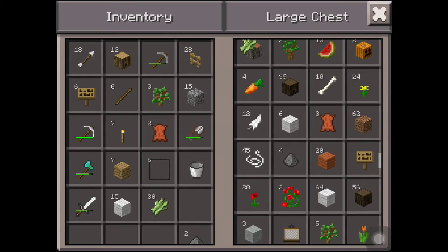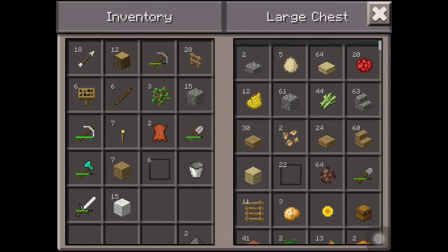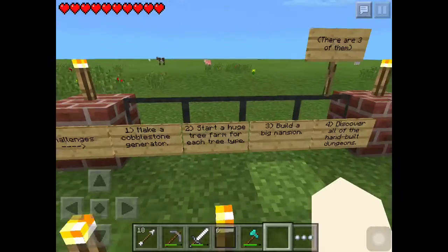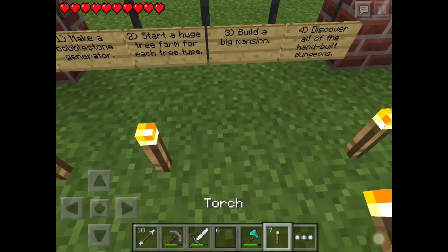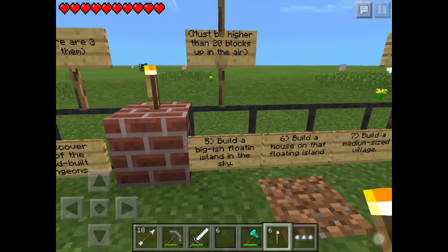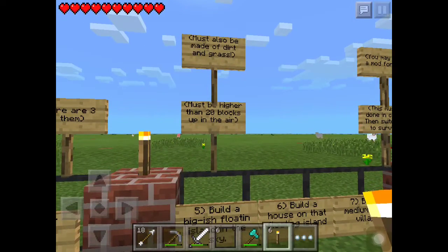It's a Nothing's Here episode, so we have to do a challenge — or else it's not a challenge, if that even makes sense. Let's go to the challenges board. We have: make a cobblestone generator, make a big mansion, discover all the handbook dungeons, and build the biggest floating island in the sky — it must be higher than 20 blocks up in the air, and must be made out of dirt and grass.